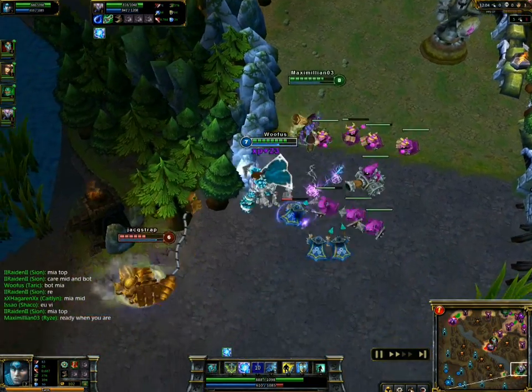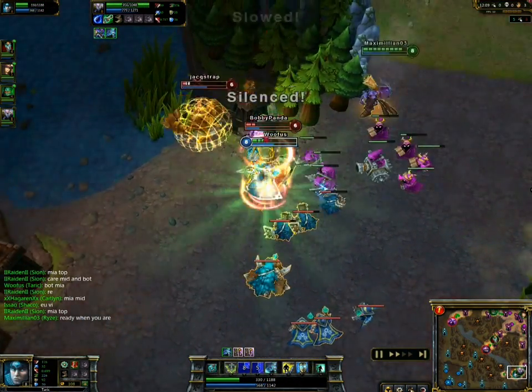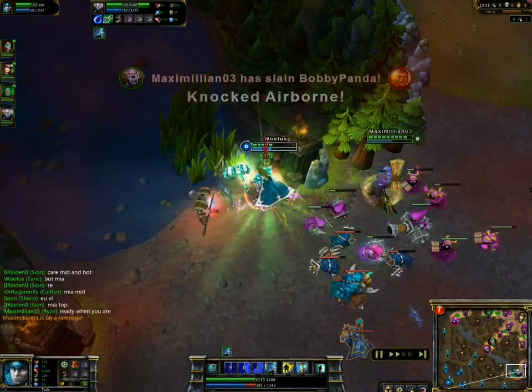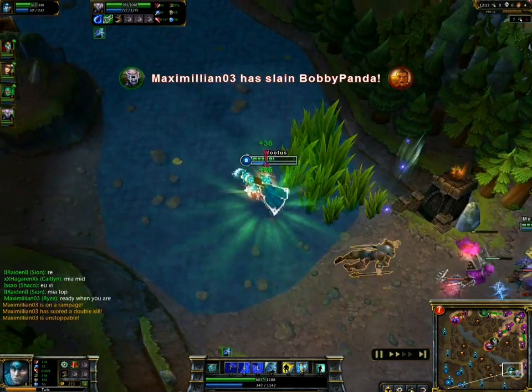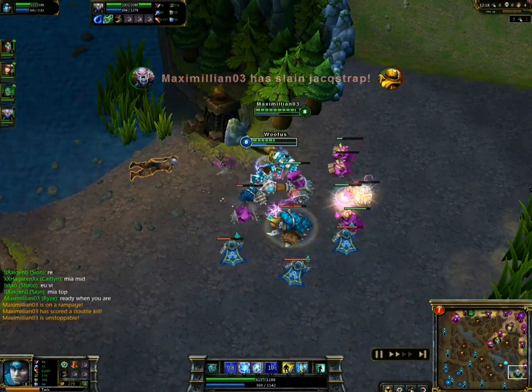From time to time, you may actually have to play a part in being the bait. As you can see right here, I run straight at Blitz, open up with a stun, and allow Ryze to get not one but two kills. Goodbye Blitz. Goodbye Xin. You're welcome, Ryze.